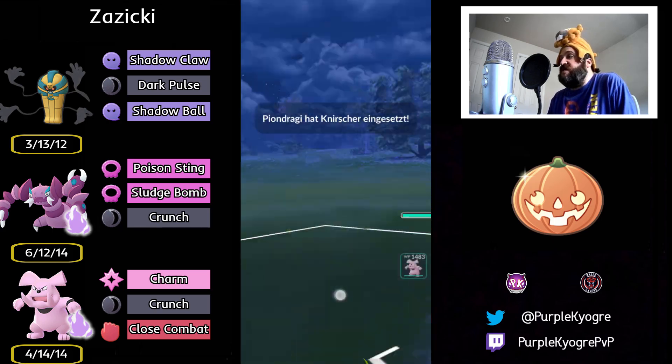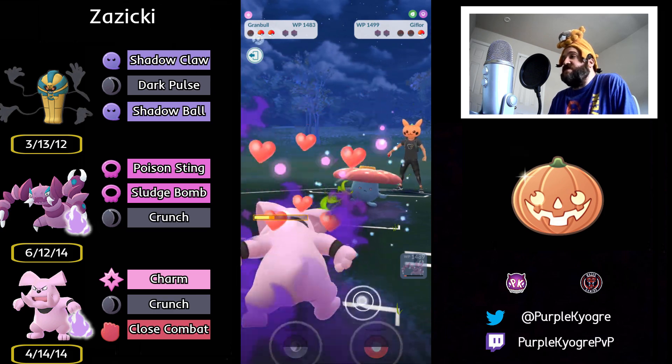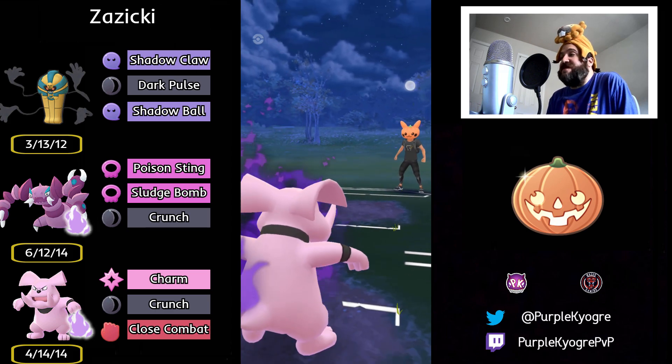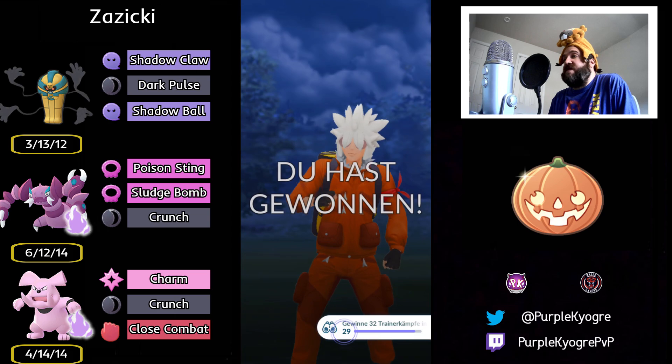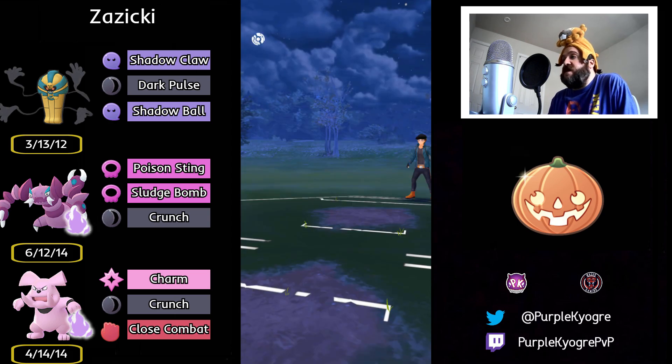Whatever it is, it's going to be hit with the Crunch. Okay, Vileplume — that's not bad actually. In comes Grambull. Grambull is going to be able to charm down. It almost goes down though — look how much damage it did. But one more Charm will pick up the knockout on the Azumarill, and that is going to be a great game. Very well played to both trainers in that one, able to win that. Let's go ahead and move into the next one.